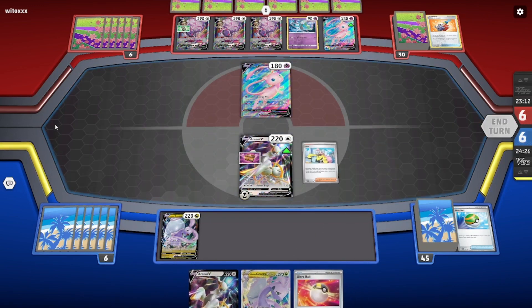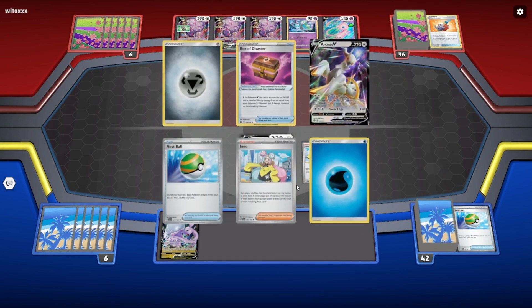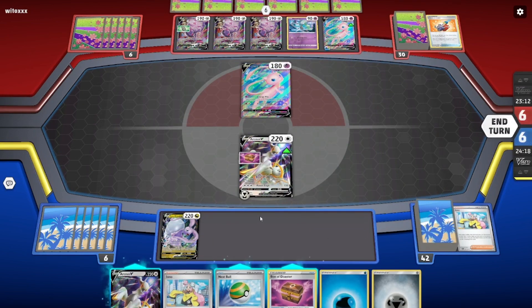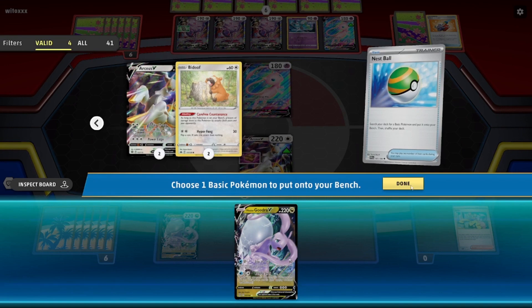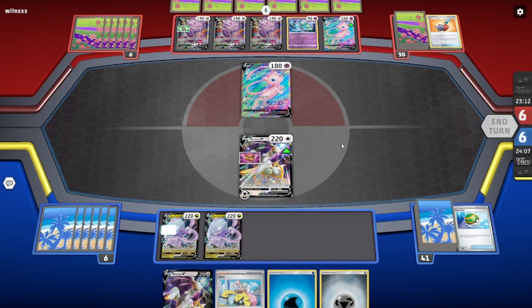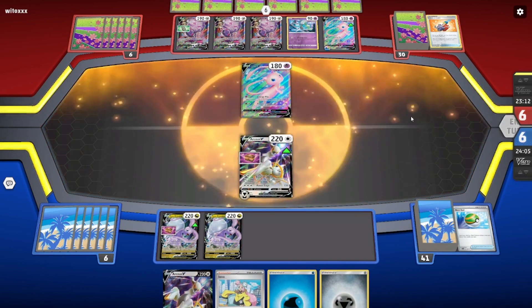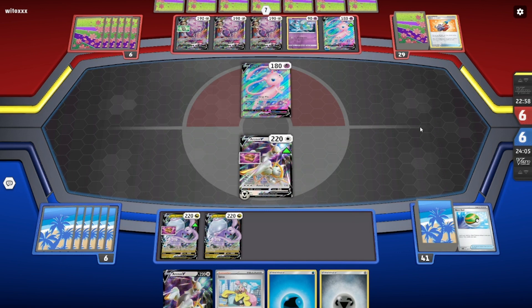I maybe could have waited because I might have drawn into DTE — but I don't have that option now. I put Box of Disaster on one of my Gudras. They have seven cards in hand so right now they don't draw any cards, but obviously they haven't played anything yet. It would be very lucky if they can't play any cards from hand. So we'll see what happens.